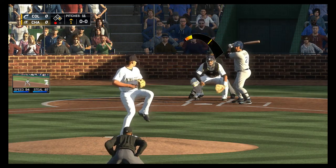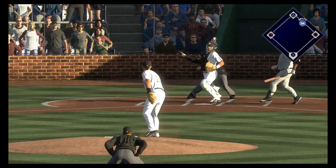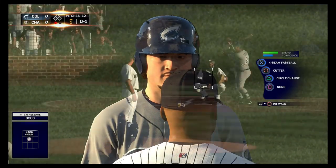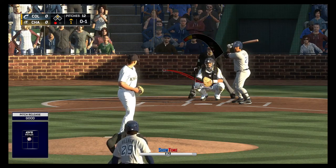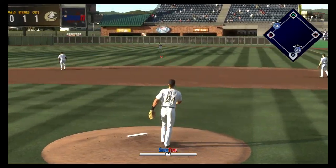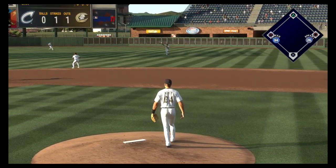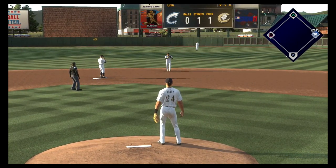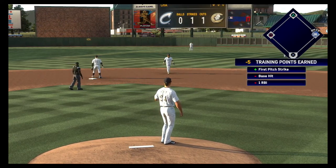Starting the third — runner's off for second, which is a called strike. Way late on the throw and he's in there easily at second. Here's a hit hard to the right, come on through into right field for a base hit. Hillman comes way home and they're going to take a 1-0 lead as the run comes across to score.